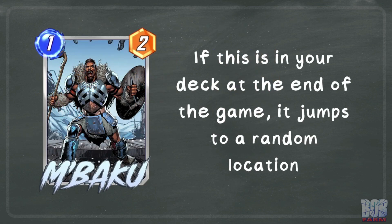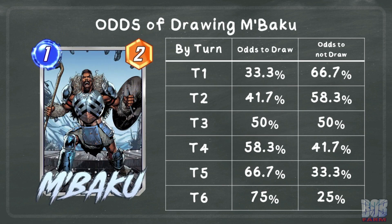Switching over to M'Baku, who has the effect: if this is in your deck at the end of the game, it jumps to a random location. This is even harder to trigger than Angel, as you cannot cause this to happen early — we are entirely reliant on not drawing M'Baku the entire game. The cumulative odds are the same as Angel, but the value we care about here is the odds to not draw it by turn 6, which is only 25%.